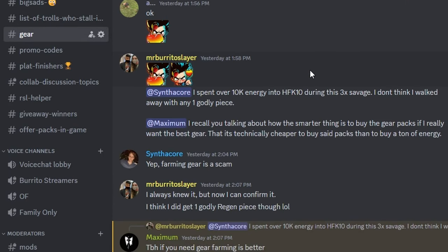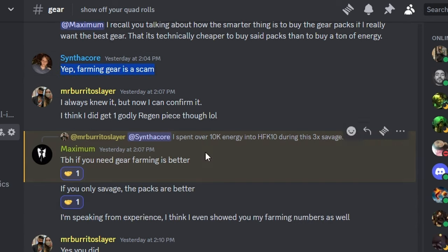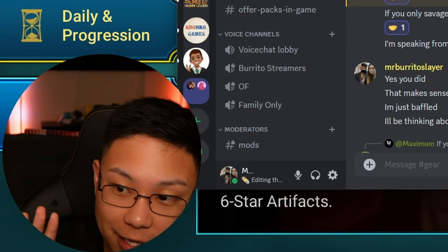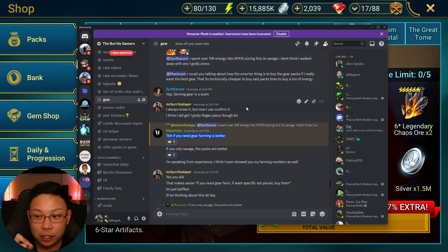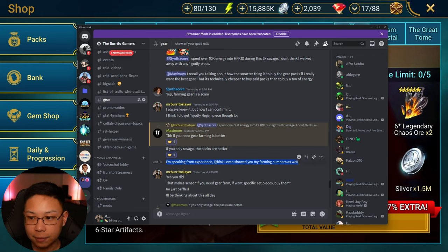I was showing my pieces in my gear section of Discord and talking with other krakens. I was saying I spent over 10k energy on 3x and only walked away with one godly piece. One guy said 'farming gear is a scam.' Another kraken who's spent a lot told me to just buy gear packs if you're a spender. Again — if you're a spender looking for a specific set, buying packs makes more economic sense. But if you're early on and just looking for gear in general, farming is better.